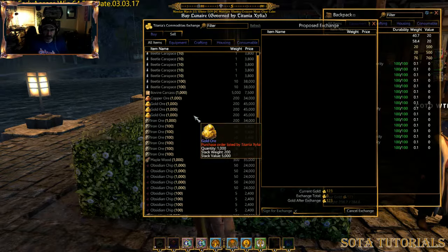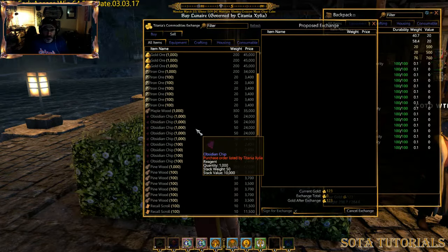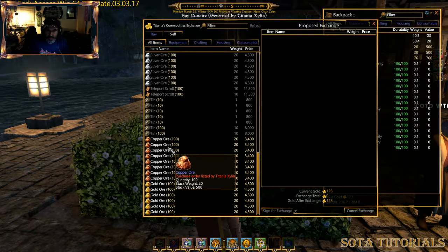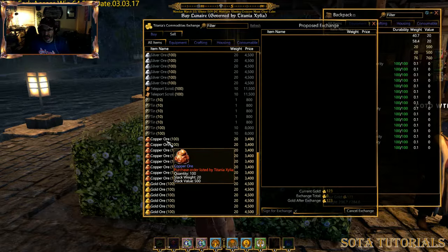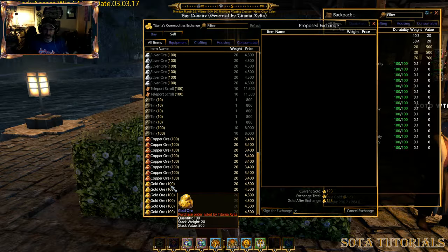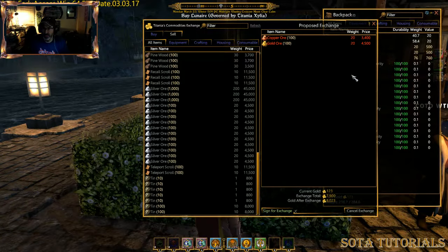She buys them a little bit lower than what they sell for and then sells them for whatever they normally would sell for. She buys them in different quantities, from a hundred up to a thousand. When you do that, scroll down to the bottom — the bottom will show you the sell orders you can fulfill. She's got copper ore for 3400, probably sells it for 3800. She's got gold ore that she'll buy for 4500, probably sells for about 5000.